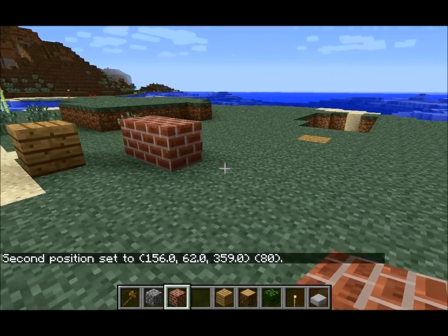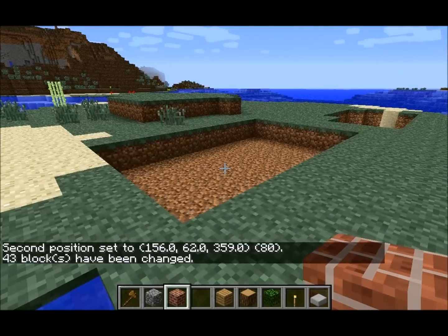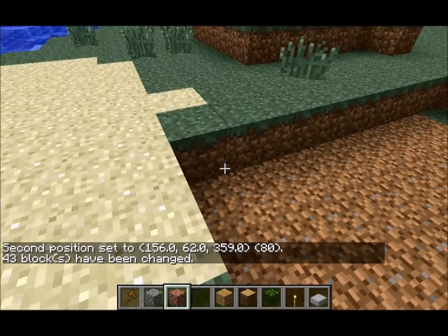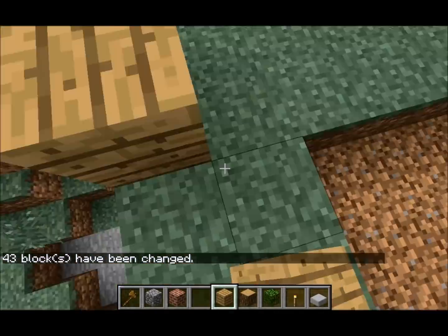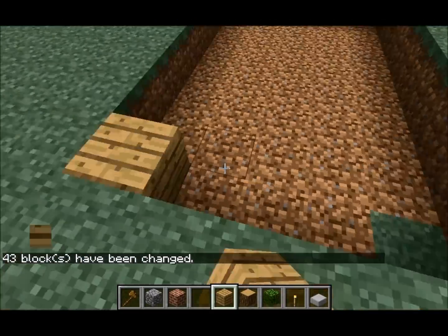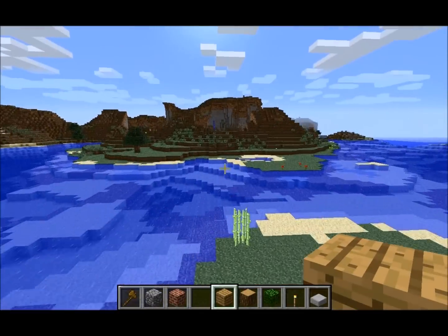Now what's going to happen is you type in slash slash set zero. Now you had a block here — that's what you wanted the first thing on — and you had a block here, right there. And so what that did was get rid of what you wanted.